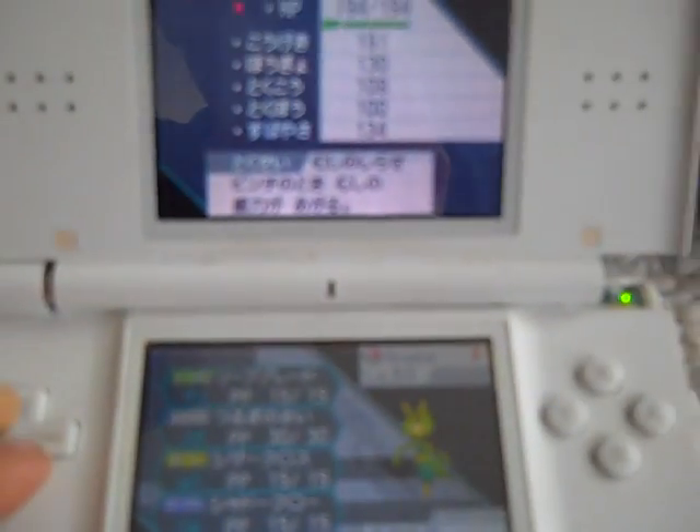My DS is kind of broken, sorry about that. Next is Leavanny — I think that's what it's called. It has X-Scissor, Leaf Blade — two really good moves — and Swords Dance. Great combo. Very good attack, good speed, and decent defense.